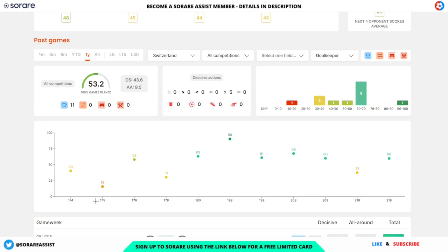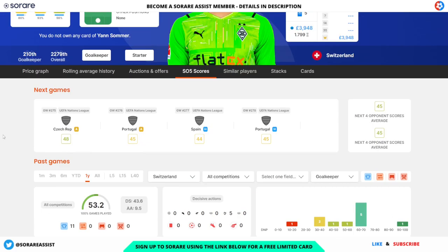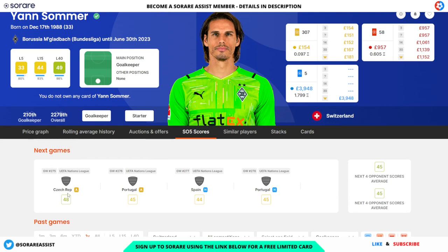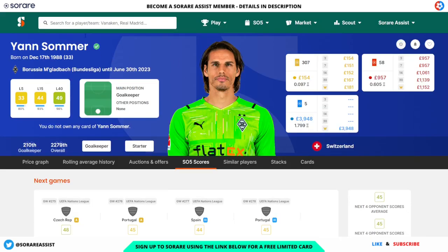In terms of his scores for Switzerland, he's had some absolutely fantastic scores. These are the fixtures they've got in the Nations League — the easiest is probably the first one against Czech Republic, then it gets a little bit harder with games against Spain and Portugal. But he's still capable of good scores even against harder opposition, and that game against Czech Republic looks especially appealing, particularly if Switzerland can keep a clean sheet.